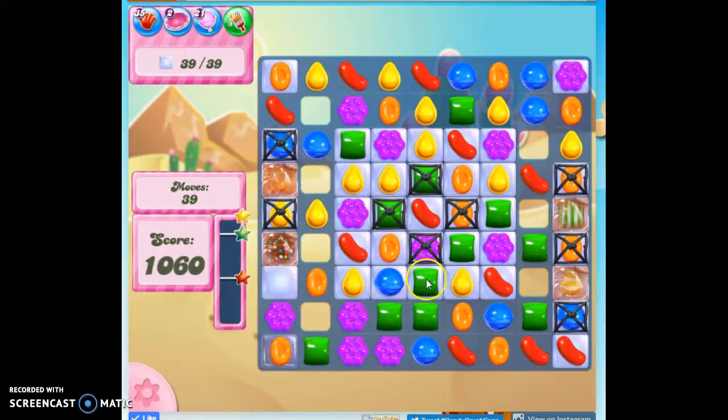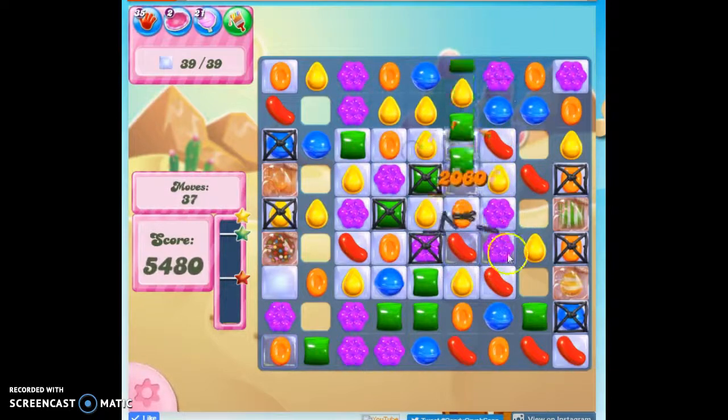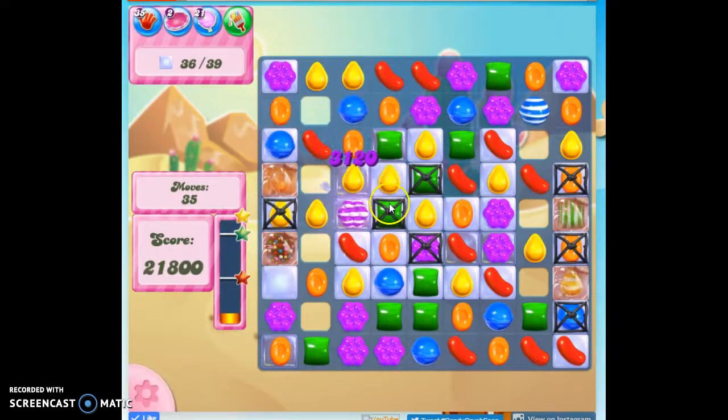So I'm going to try to open up all of the barriers I can and try to make as many specials as possible. This is very similar to the last level I completed, except there is no chocolate spawning from anywhere, so that's a good thing.